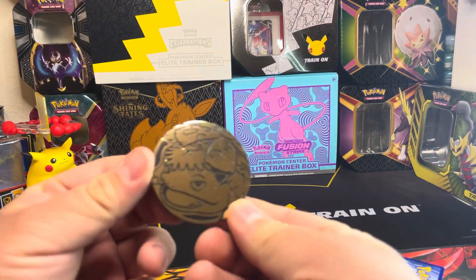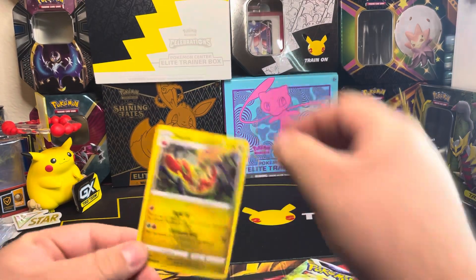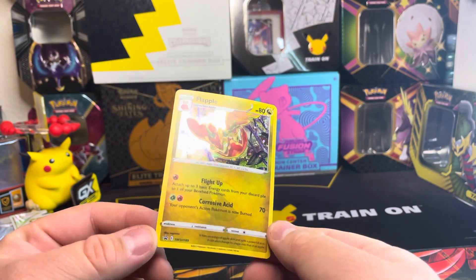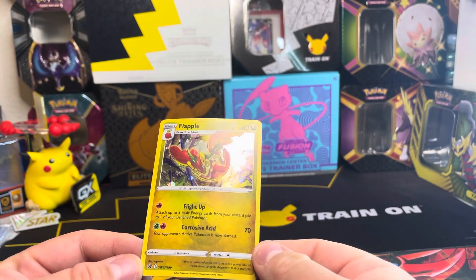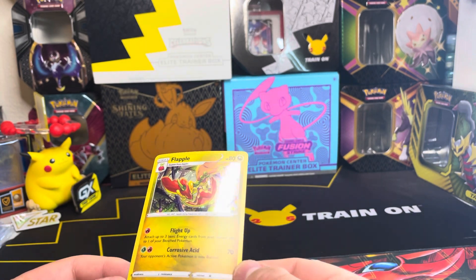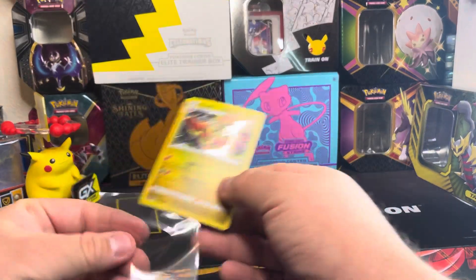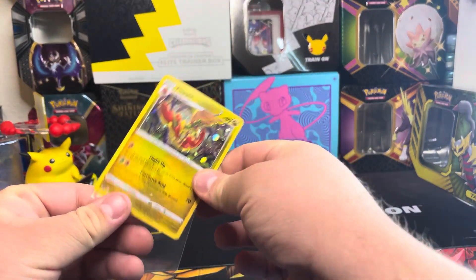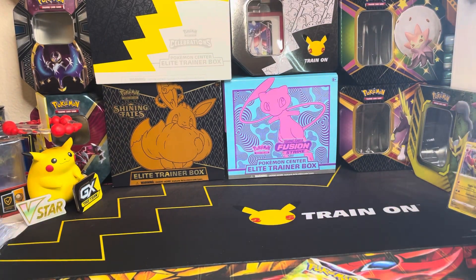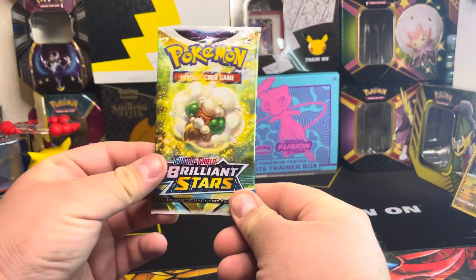Here's the Venusaur coin — nice looking coin! Here's the promo card from Brilliant Stars. Unfortunately they get bent really bad when inside the little blisters. Let's go ahead and put it in a sleeve and put it to the side. And then here's the pack — let's take a look at the pack and see what we can get out of it.